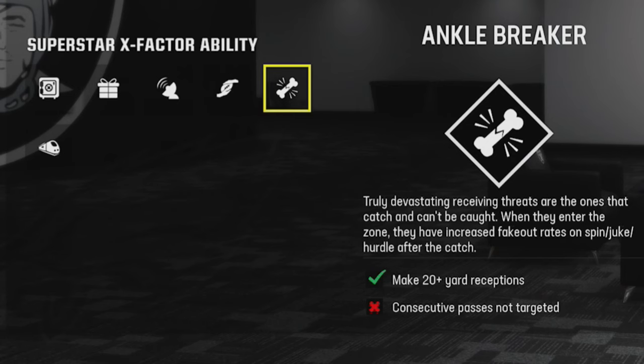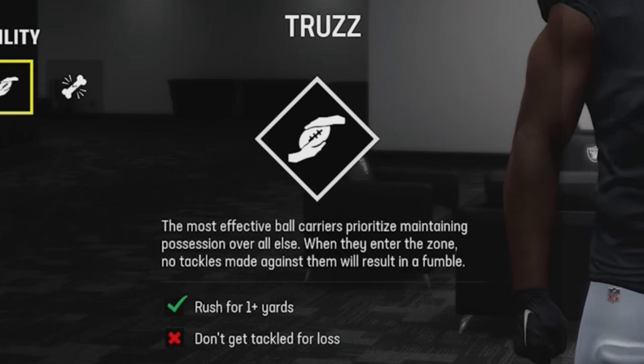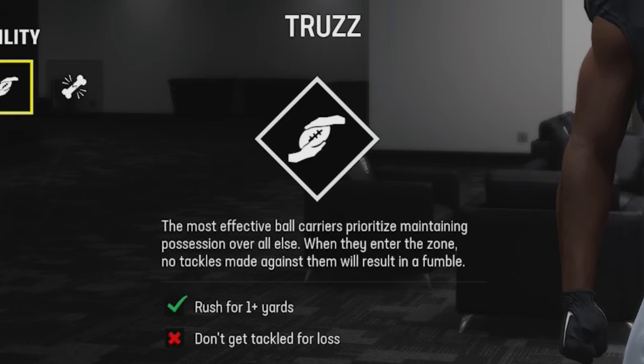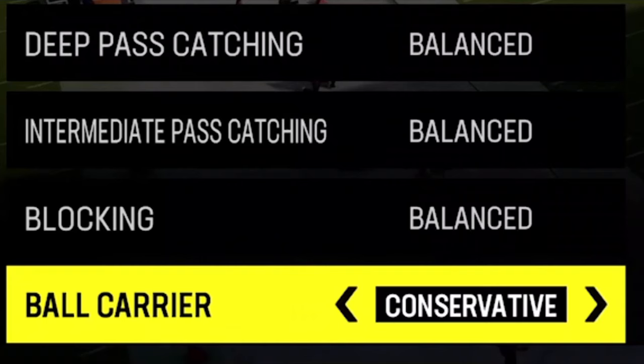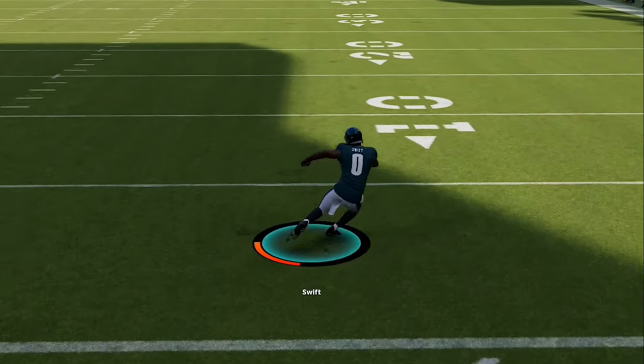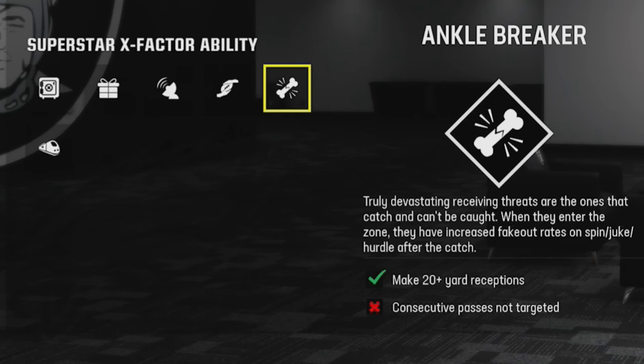When it comes to X-factor abilities for running backs, there are really only two that I think are worthwhile: 'Ankle Breaker' and 'Truzz.' Truzz is probably the easiest to unlock — you only have to rush for one-plus yard to enter the zone — and it basically guarantees you won't fumble from any tackle, which means you can set your coaching adjustment to aggressive and use higher fake-out rates on a more consistent basis.